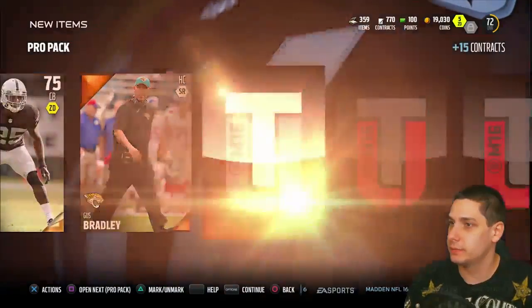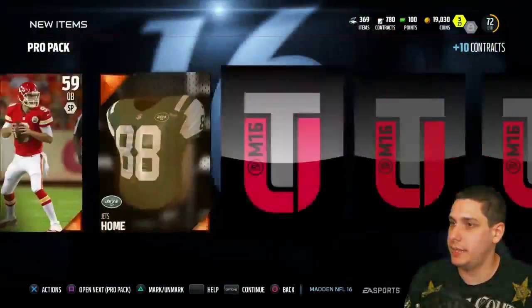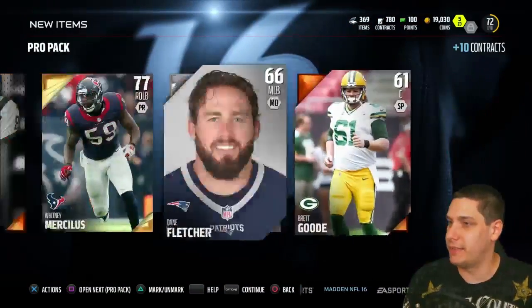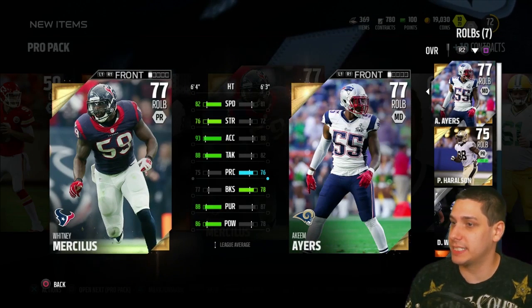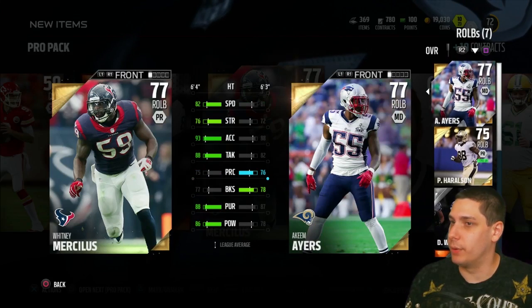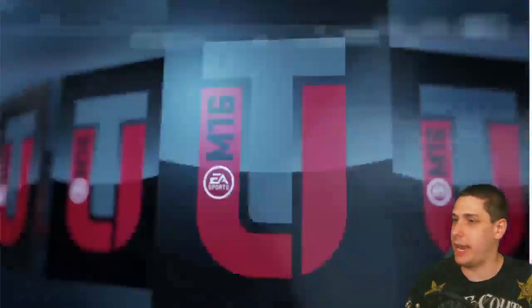We get DJ Hayden. We get Whitney Merciless — not really a whole lot of value there at 77 overall. Probably decent enough to find a spot somewhere on my defense. I'm not sure he's gonna play over Akim Ayers. He's a little bit faster, a little bit better acceleration — maybe he can play right or left outside. I think he'll probably end up playing outside for me. I need some speed on my secondary and in my linebacker group.